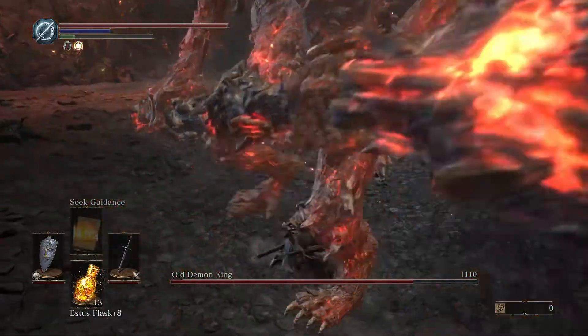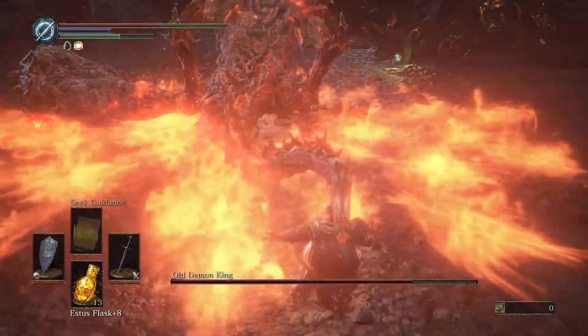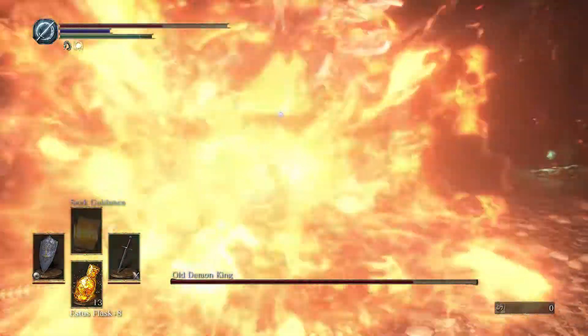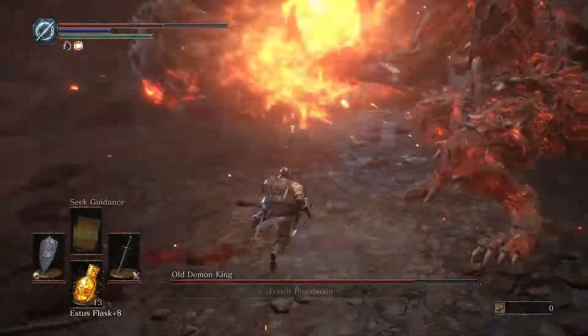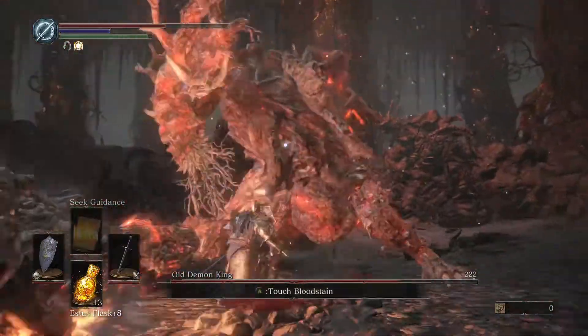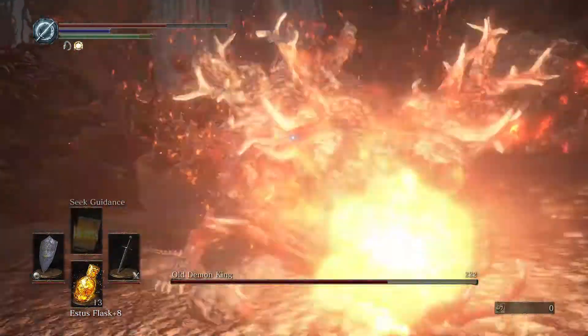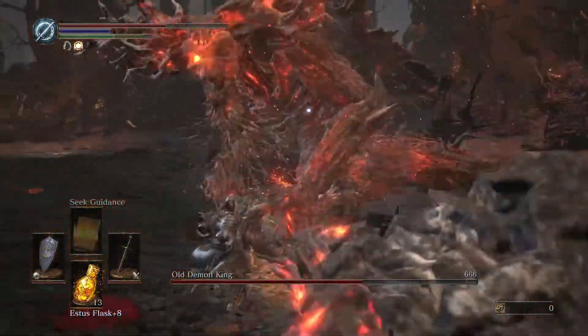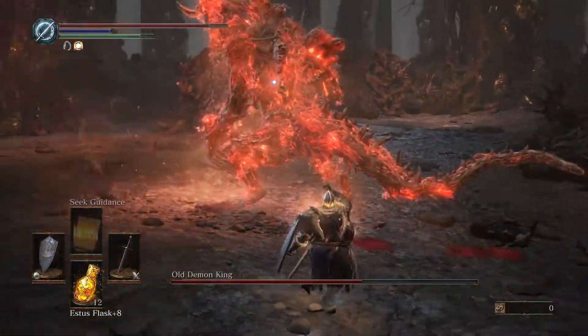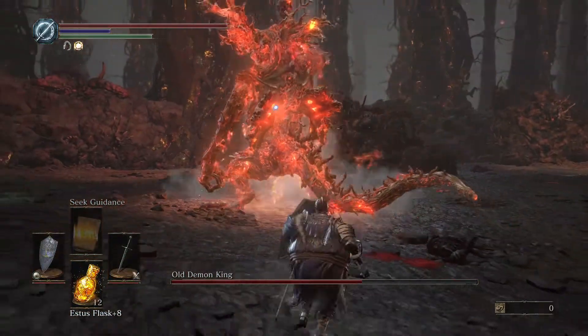First thing we want to do is if he does that attack, you want to run past it or dodge through it. You're going to see he does that little fire punch attack where he breathes into his hand and then throws it at you. That is probably one of his more irritating attacks and he does that a lot, so you're going to want to try to avoid that.